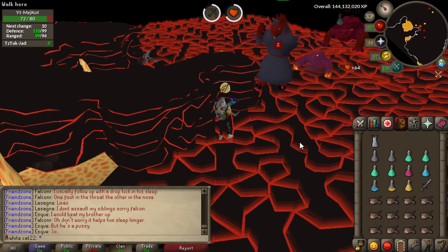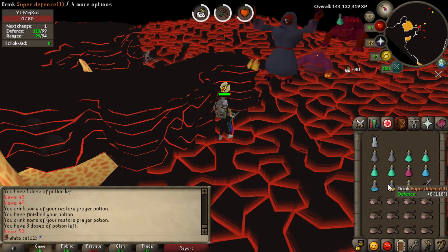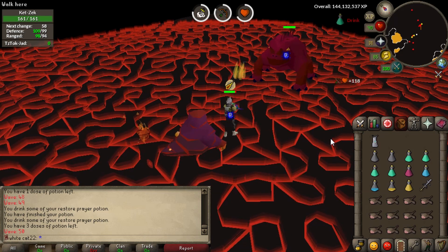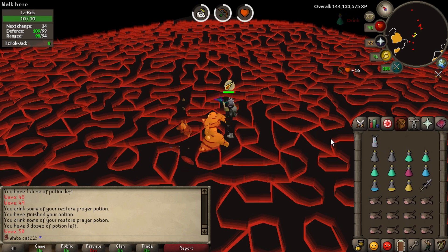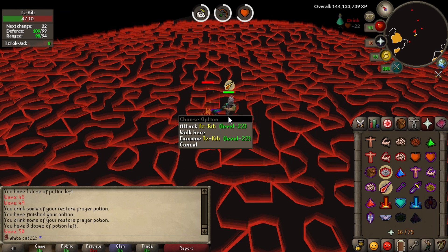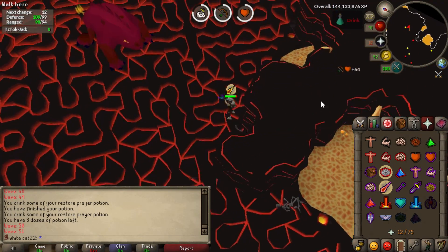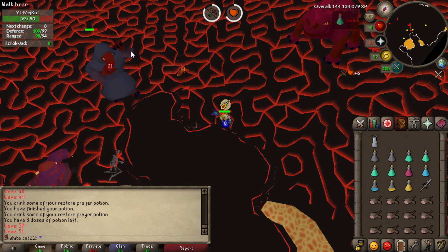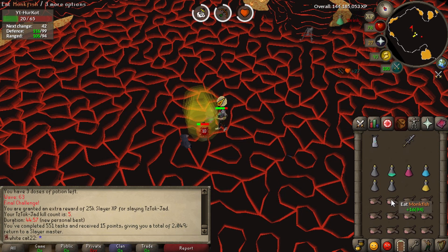Let's complete the Fight Caves - I'm quite deep, actually on wave 50. I'm taking my new inventory of monkfish. People called me cocky before for taking sharks with no brews, but since I got a Saradomin godsword I don't need food at all - I eat two monkfish maximum, just to top up before Jad spawns. The way I treat Fight Caves is not like 'oh my god it's Jad' - it's just these stupid regular monsters I have to kill. A 360 - you just pray against it, it's the easiest monster. Not a single monkfish used in the whole caves.